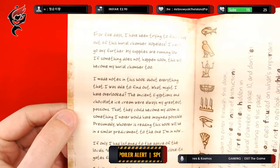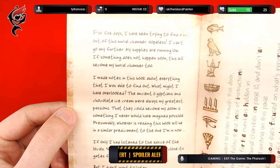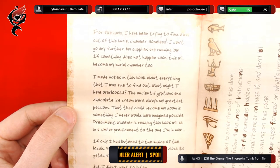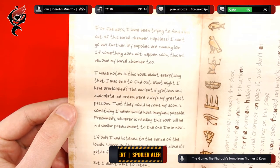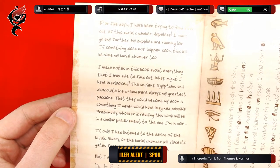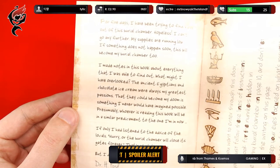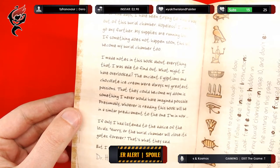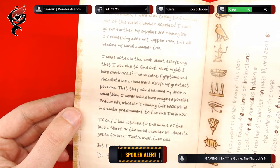For five days I have been trying to find a way out of this burial chamber. Hopeless. I can't go any further. My supplies are running low. If something does not happen soon, this will become my burial chamber too. I made notes in this book about everything I was able to find out. What might I have overlooked? The ancient Egyptians and chocolate ice cream were always my greatest passions. That they could become my doom is something I never would have imagined possible. Presumably whoever is reading this book will be in a similar predicament. If only I had listened to the advice of the locals — hurry or the burial chamber will close its gates forever. That's what they said but I didn't want to listen. Dr. H. Ford.